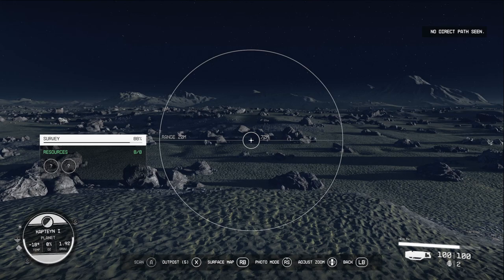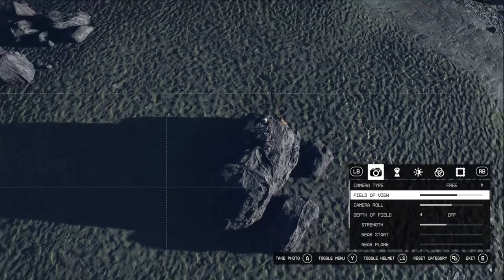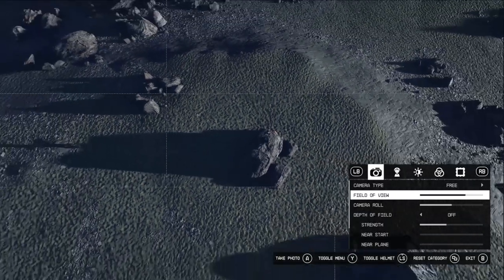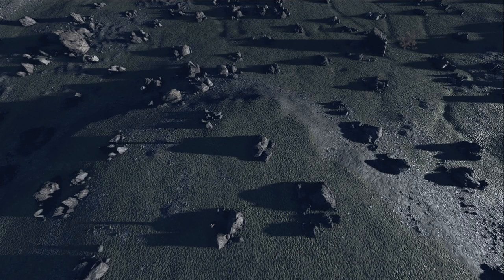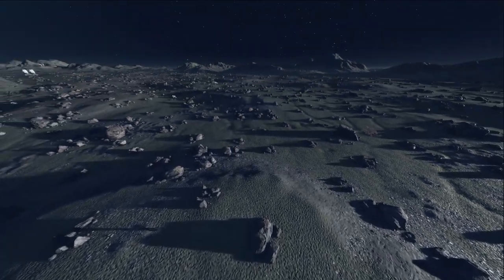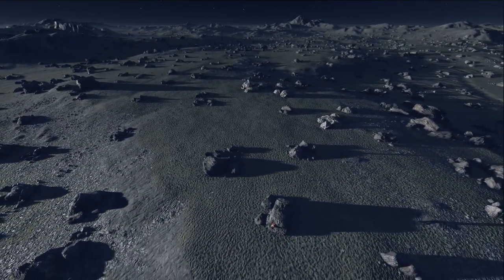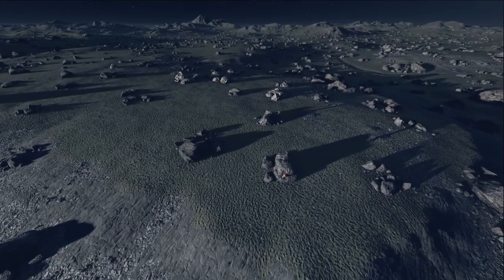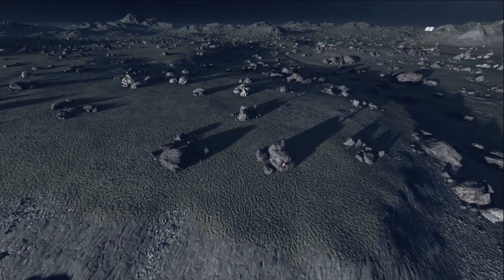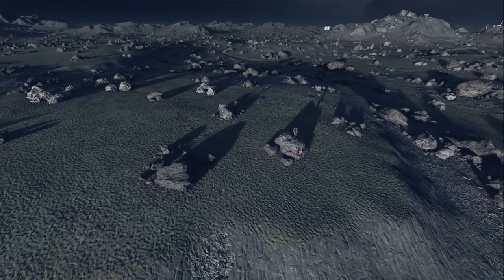Coming back to location selection, one thing I suggest is to take advantage of photo mode — using the camera and zooming the field of view all the way out. In first person or even third person you don't get a really good grasp of the location in front of you, but with photo mode you get a better look at a larger area. When you do start placing your base, make a save first. Go to place your base, and if it's not where you want, start again.